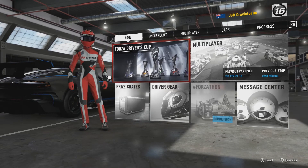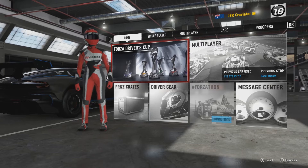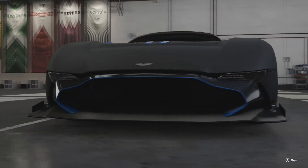Hey, what's up guys, Craviator here once again, welcome back to another Forza Motorsport 7 tuning and building guide. Today we are doing a very legendary car in the game, which is the Aston Martin Vulcan.